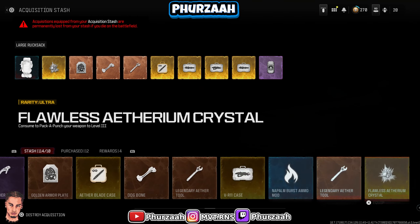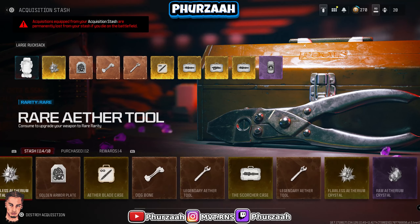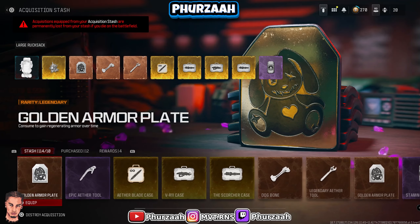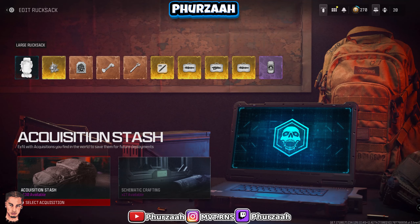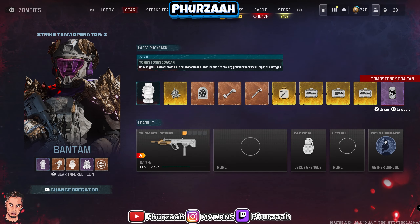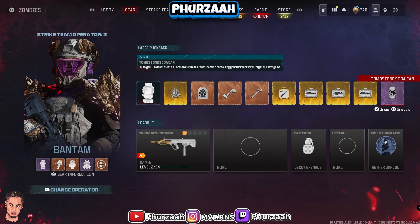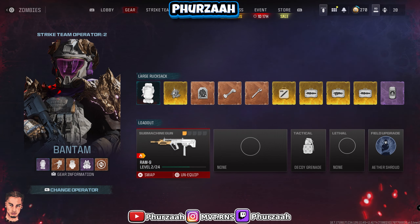It's really easy and simple to do and all of you will be able to do it without any problems. As you can see right there in my stash I have 114 items — remember that as you will see that increase as we go on in the video. To get set up for this glitch, put everything in your backpack that you want in your tombstone, so just bring everything you want to duplicate into the game. You're going to want to use an operator that has a large backpack so you can duplicate as many items as possible at once. Also, if you already have a current tombstone in the map you don't need to bring in any items — I'm only bringing items in because I don't currently have a tombstone, so I'll need to set one from fresh.